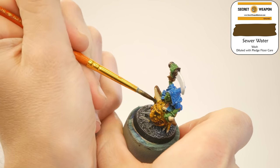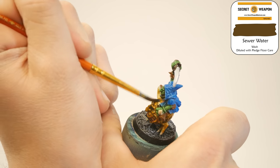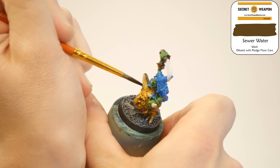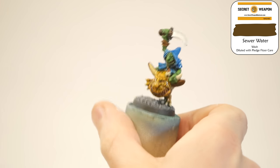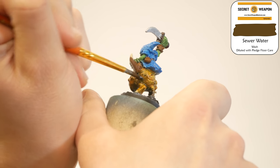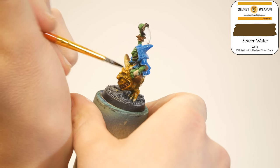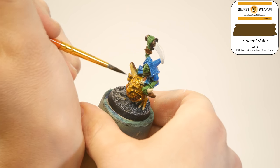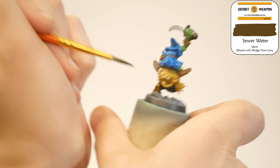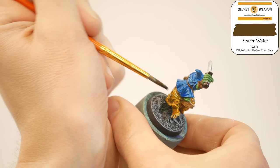In the meantime, the squig skin is dry, so time to put on our first brown wash. This is heavily diluted with that Pledge Floor Care, which is why this model is so glossy, but it's flowing very nicely — flowing over the highlights and into the recesses. We're really getting that nice transition: not only dark to light, but also brown to orange to yellow. The squig skin is starting to look pretty nice for minimal effort. While I'm at it, I'm putting that thin brown wash on the horns also — there's a little bit of texture I want to bring out, and I'm starting to create a transition from where the horn joins the head to the tip.